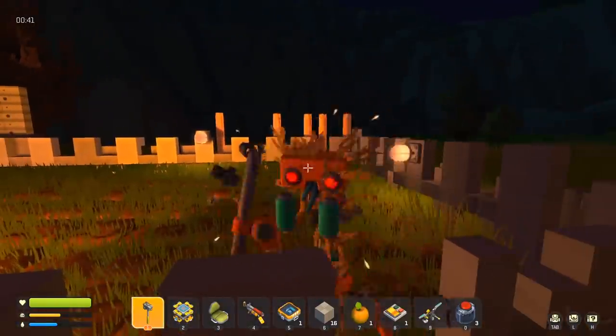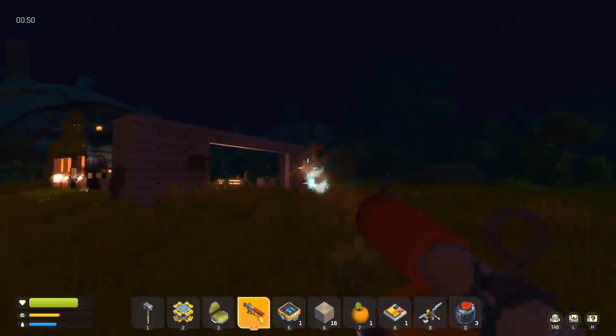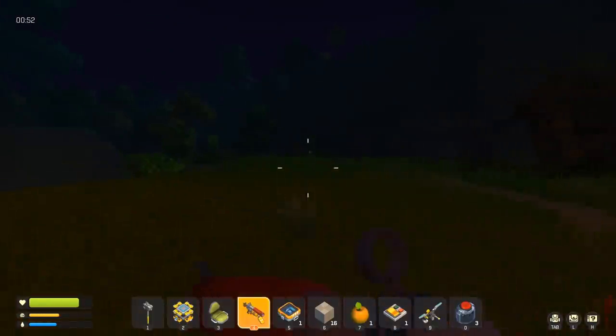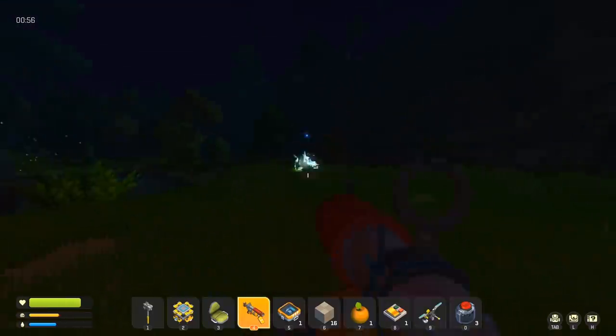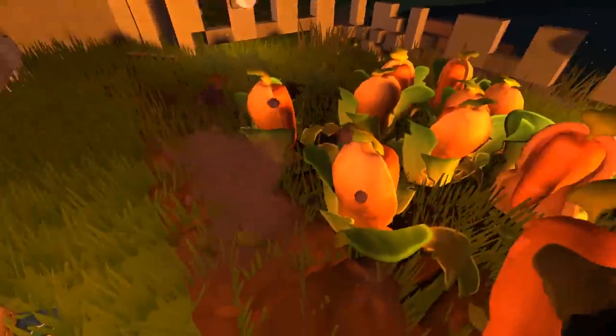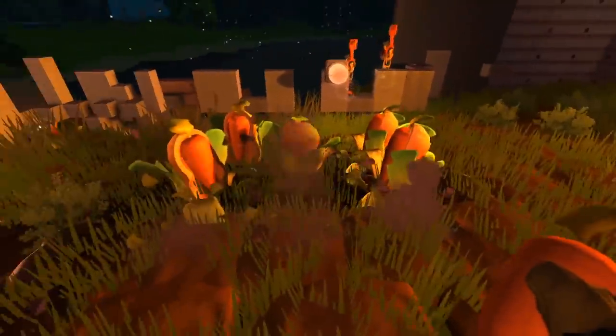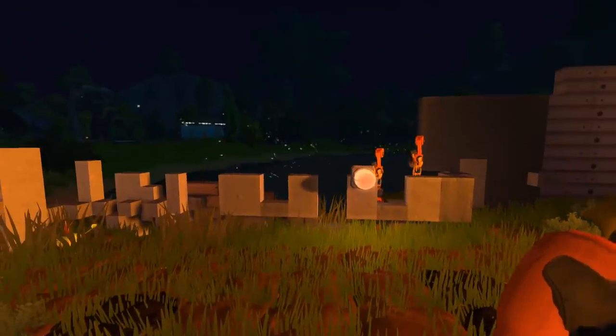My main tip for farming is to take a break between growing crops each night. How the Scrap Mechanic Survival systems work is it goes in waves. The more nights you farm, the harder the waves are going to get. So take a break from farming — go have a bath in the ocean or something like that and just chill out. Taking a break between nights will give you a more manageable and stress-free way to grow crops, so yeah, take a break.